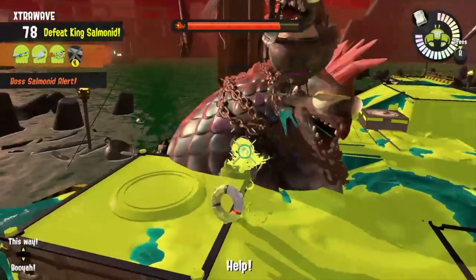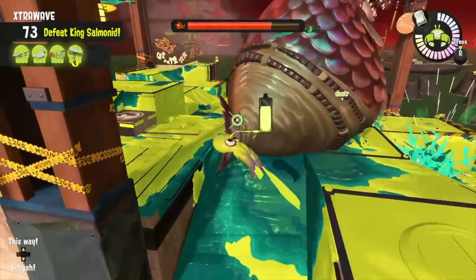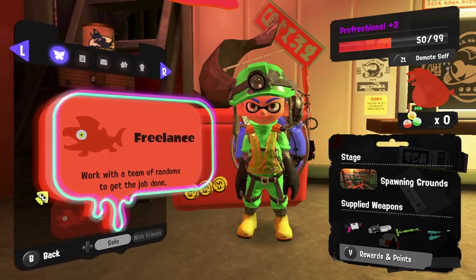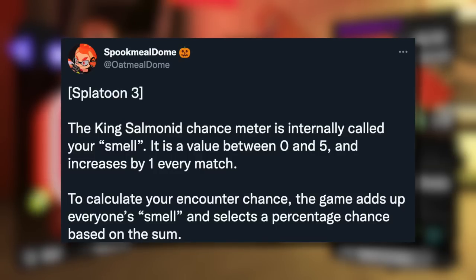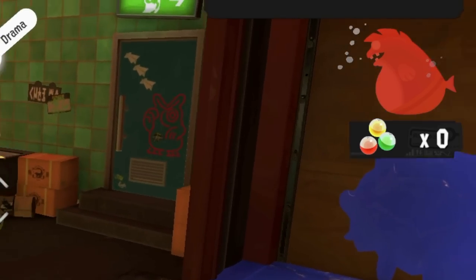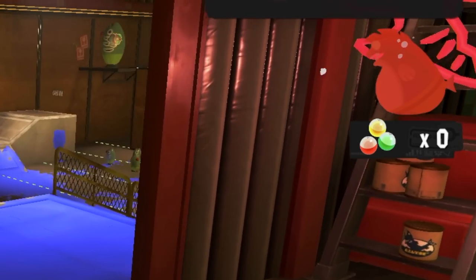After all, plenty of people aren't even beating this boss currently and when they do they still can't expect to get a ton of scales, even at the highest hazard level. We now know how and when you'll actually encounter an extra wave King Salmonid as well. Oatmeal Dome shared this information: the King Salmonid chance meter is internally called your "smell." It is a value between 0 and 5 and increases by 1 every match. In-game this is your salmon meter and you can actually see this in the top right corner of the screen.